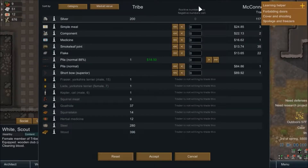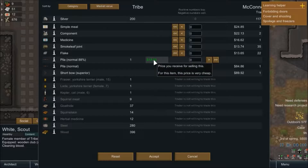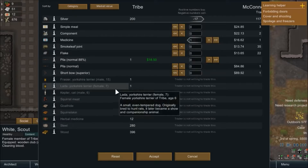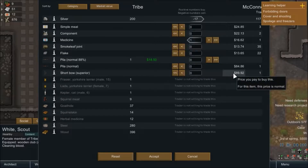Let's have White come over and trade. There's our trade window. This is our little helper thing — there's no way to really move that anywhere either, but the window's pretty simple. This is us, this is them. We currently have 200 silver and one pila if we want to trade it. Anything green means it's a good price, cheap; red is really expensive. They have some meals, components, and medicine. I always buy the medicine because you never know when you'll need it. They also have some smokeleaf joints — 35 of them — not worried about it. Flake is another drug; we don't need drugs.